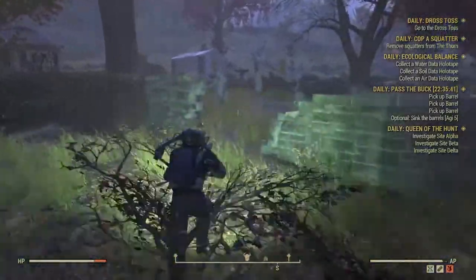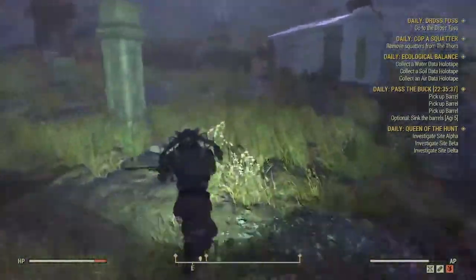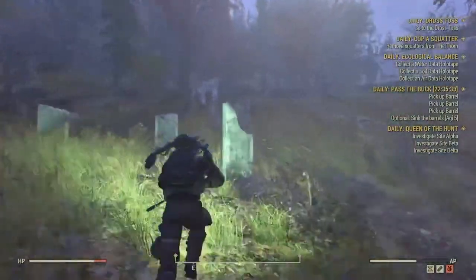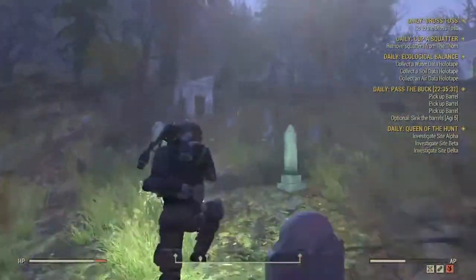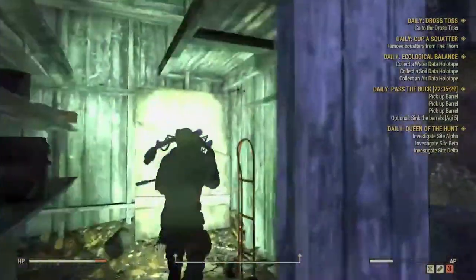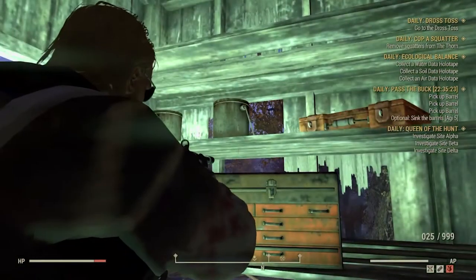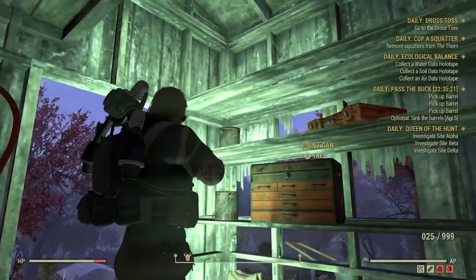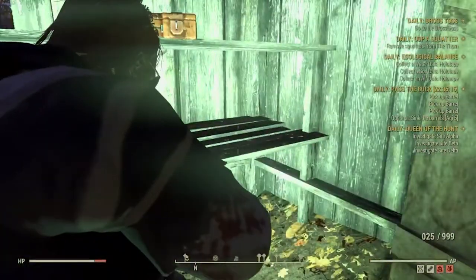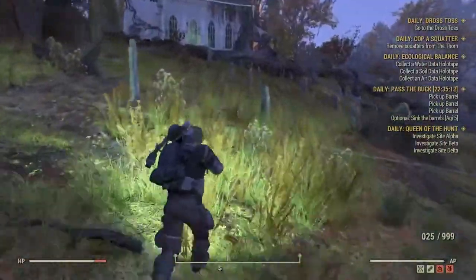Next we're going to jump over to the Kanawha County Cemetery — there's a pretty good amount of lead here, but there are some enemies you'll have to take out. Heading east straight across the graveyard to this little building, we're going to find some paint cans. We know paint cans are five lead each unless they're empty — then that's just steel. Paint, paint, and paint — that's 15 lead right there.